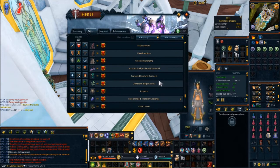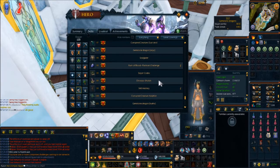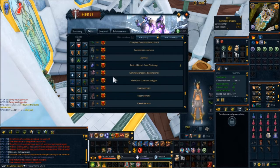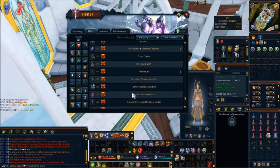Gemstone dragons are above 99 Slayer and are extremely good experience. It's really your kill rate which determines what you get per hour. They range from 95 Slayer for dragonstone, 98 for onyx, and 101 for hydrix.